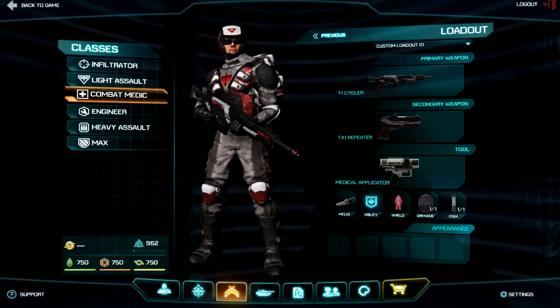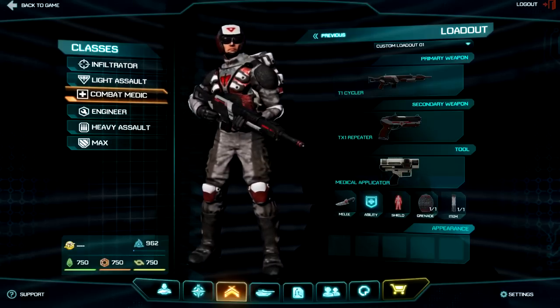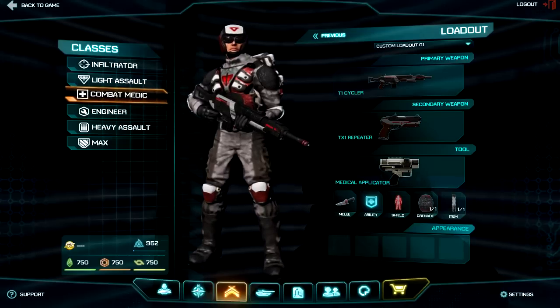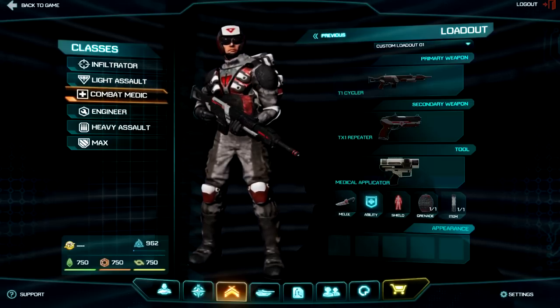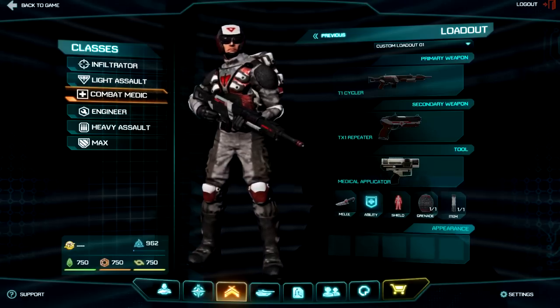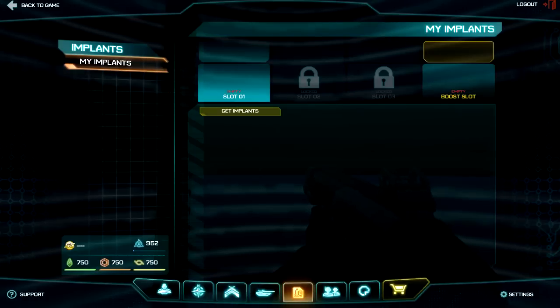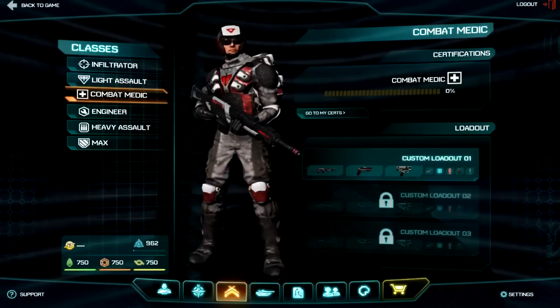That's it for this episode. There's no real gameplay yet but I'm giving you information about Planetside 2's ins and outs so it's less overwhelming when you play. Coming up next will be more on implants, which are big in the game, and then we'll get into vehicles. The exciting stuff is coming, so stay tuned. If you like this kind of content please like, subscribe, and stay tuned for the next episode — cheers.